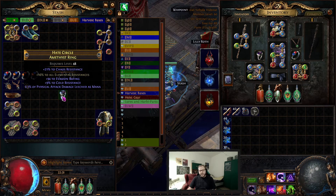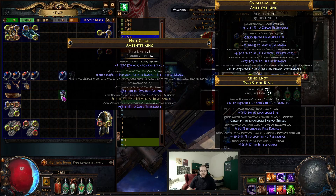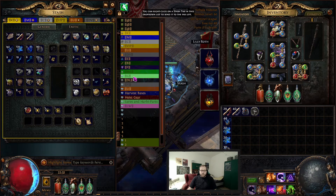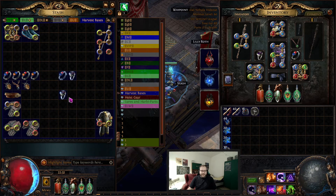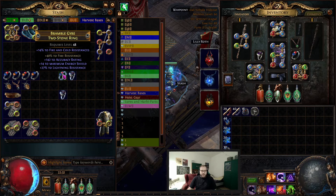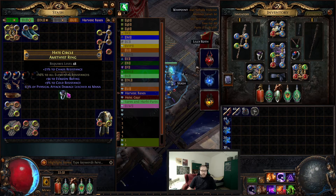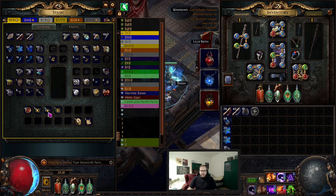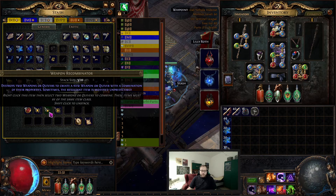I started experimenting with currency. I made this ring — it's trash, I rolled over it — but I dropped a fractured ring. I don't know if it was a gold ring or a moonstone, it was a bad base but it had fractured tier 1 all res on it. So I used the jewelry recombinator to take that fracture mod and put it on this amethyst ring. I've seen videos of people putting multiple fractured mods on single items, which could be fun. I have this tier 2 or tier 3 virus, maybe put two fractured reses on there and just roll for life.